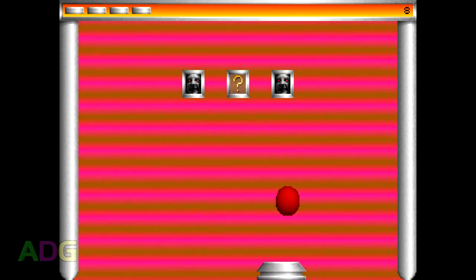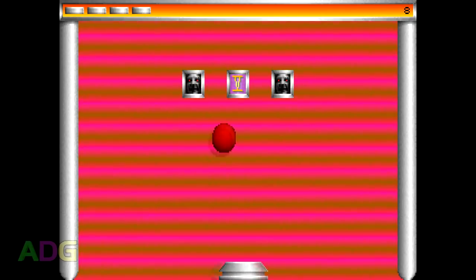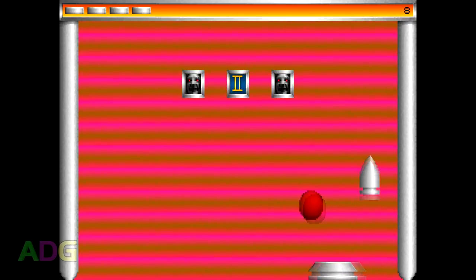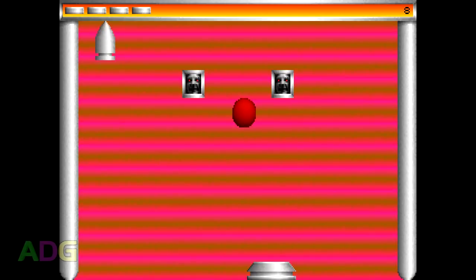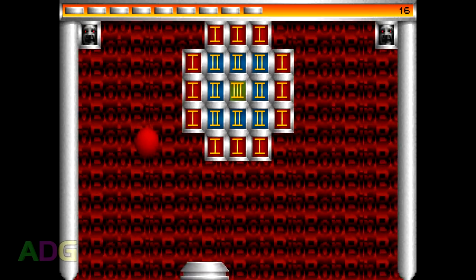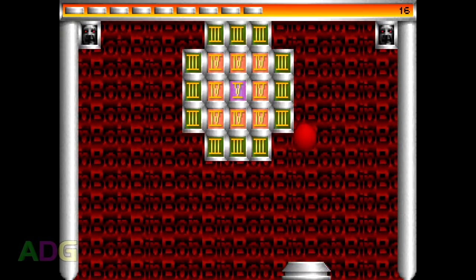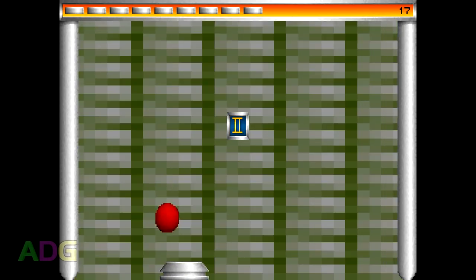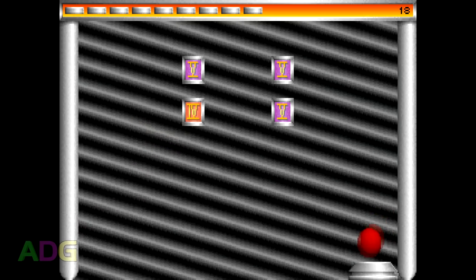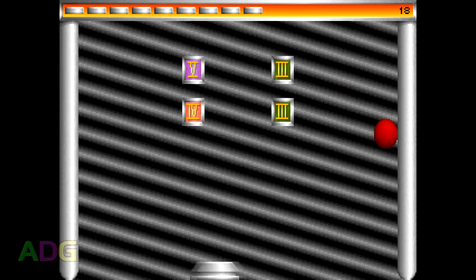Bitbop 3 is pretty much a reskin of Bitbop 2, with completely different levels and a few extra gimmicks thrown in, plus the paddle looks a little different now too. Some levels have gimmicks you have to account for in order to win, and Bitbop 3 definitely has some of the more evil ones. For instance, on level 16, every hit of a face could potentially be increasing the number of hits you need to clear the level by 21. On level 17, hitting the back wall has the same effect as hitting a face. And level 18 has a teleportation effect between the left and right walls, which causes the paddle to temporarily stop moving during the teleportation — so it's good to plan ahead for the ball's movement here.